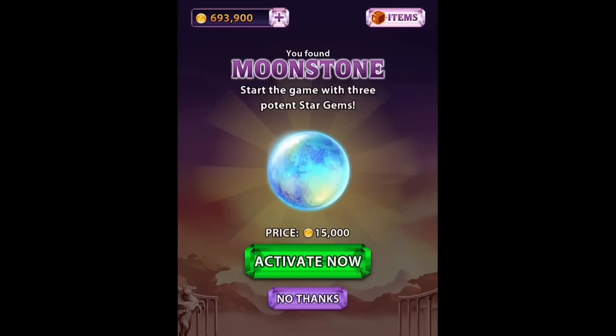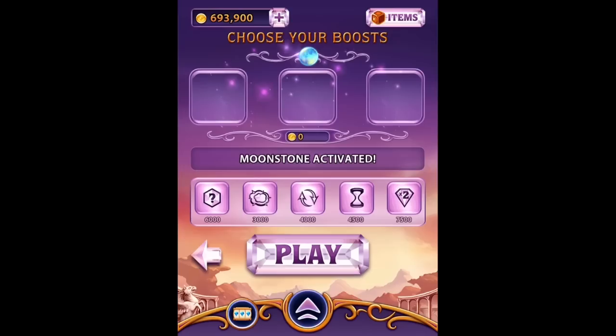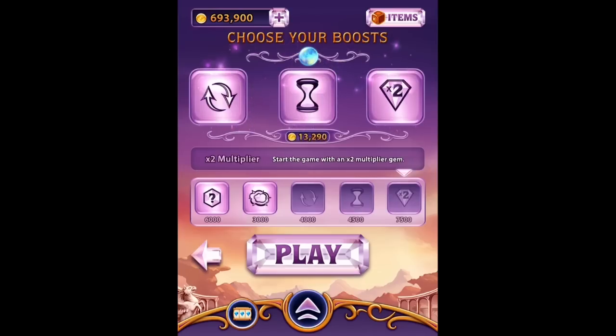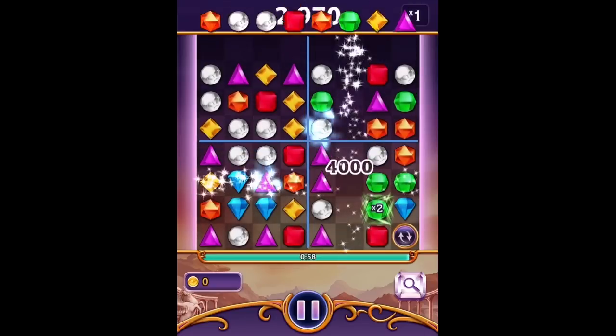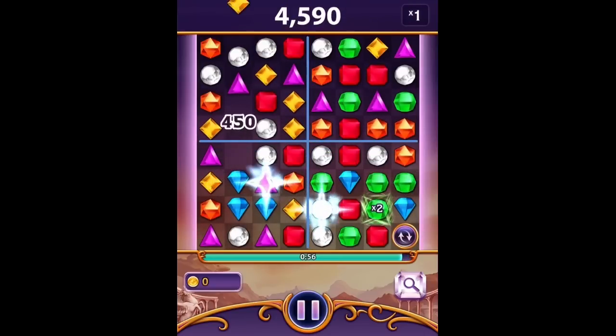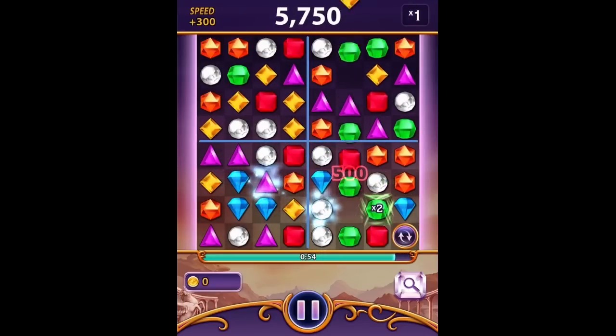When you're ready to move into the big leagues, try starting out with a Moonstone gem and pick your boosts — that way you don't have to use a lot of coins. At the start of a Moonstone game, you should be able to at least detonate one star gem in the lower quadrants. When the game pauses to show the star gem explosion, it gives you a few seconds to look around for another match.